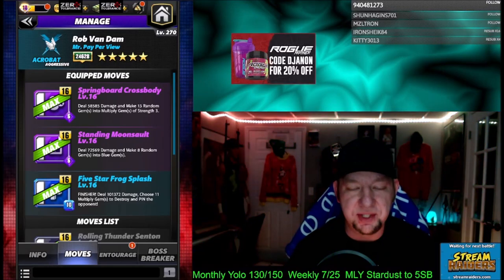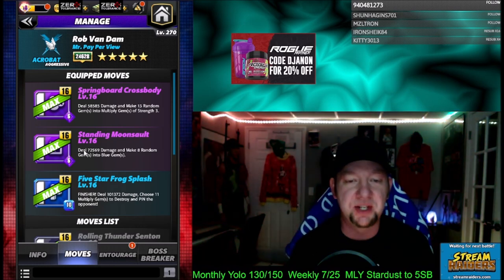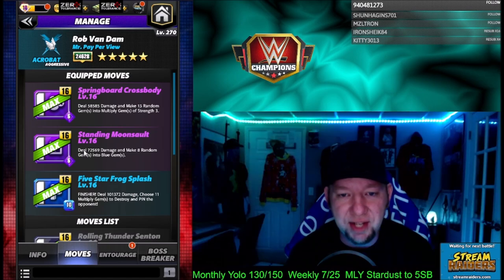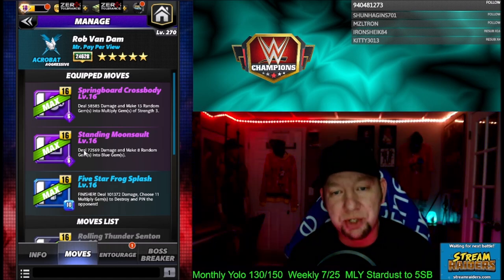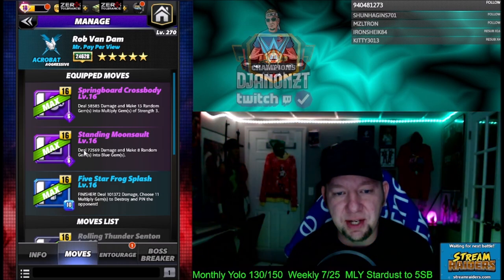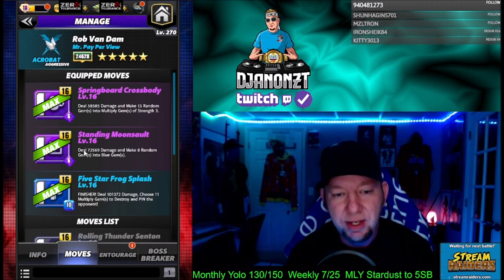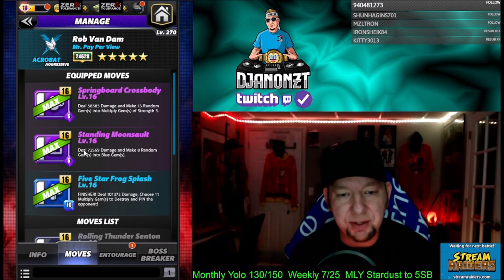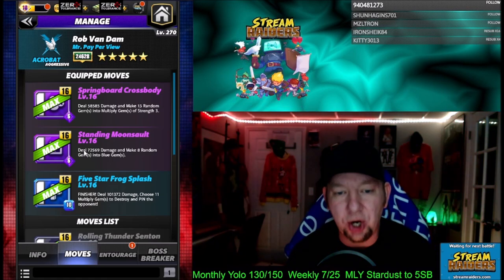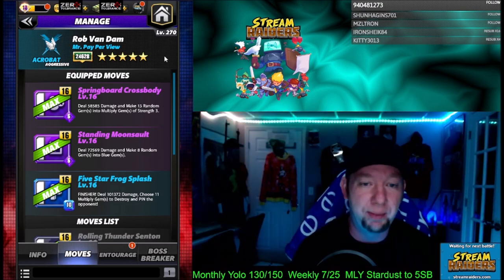We're going to use the Standing Moonsault for the four-star moveset first. We got double purple moves — Springboard Crossbody, six charge, deals 58,000 damage and makes 13 random gems into multiply gems of strength three. The Standing Moonsault, six charge, deals 72,000 damage and makes eight random gems into blue gems. And then the finisher, five-star Frog Splash — blue 10 charge, deals 101,000 damage, choose 11 multiply gems to destroy, and pin the opponent.